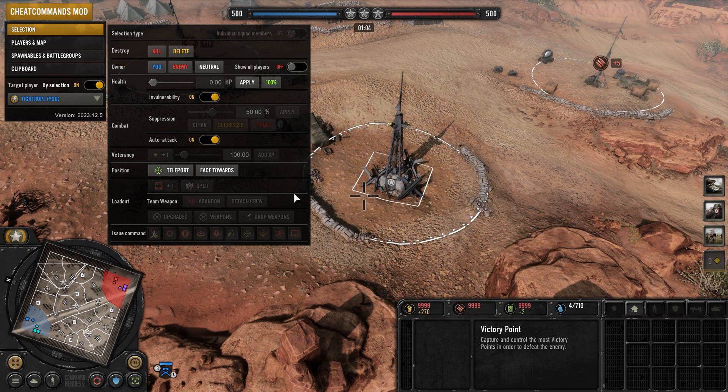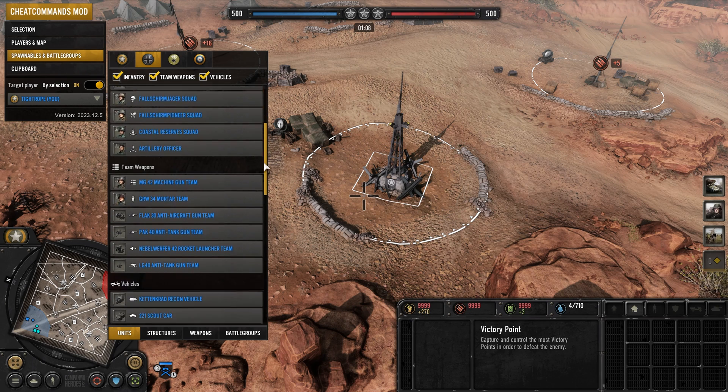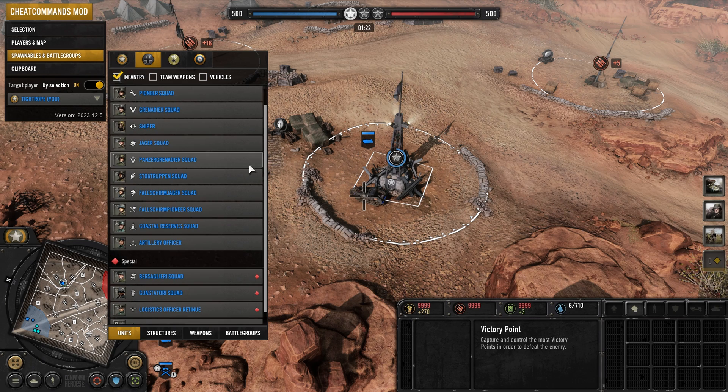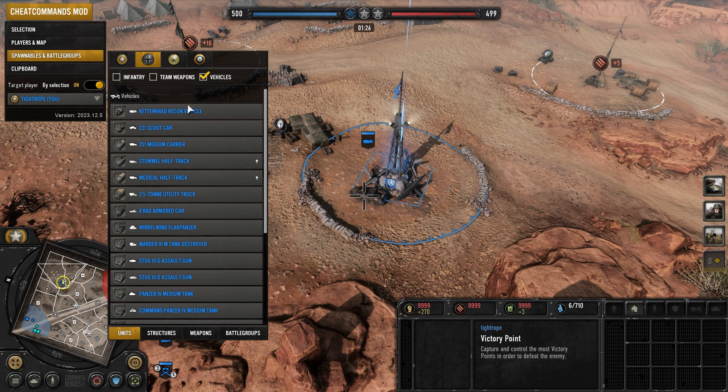To capture a VP, I would suggest opening up the spawnables menu, which can spawn in any unit in the game at the crosshair center screen, and spawning in a fast capping unit like the Kettenkrad for the intended VP owner. There is also a nice filter at the top of the spawnables menu that makes it easier to find the unit you want to spawn.